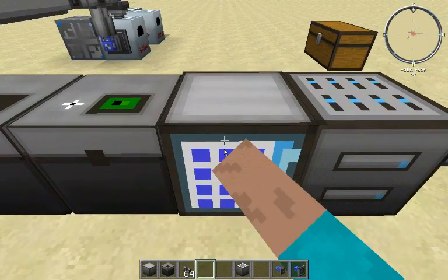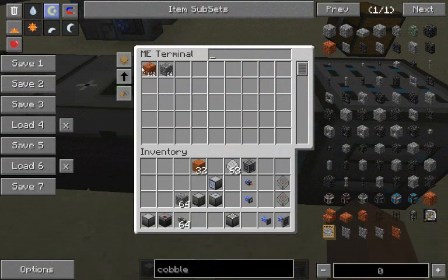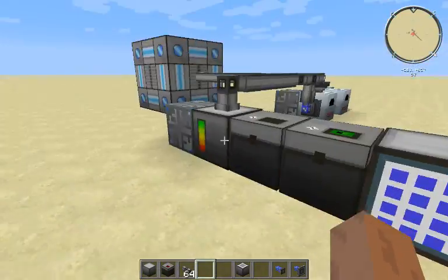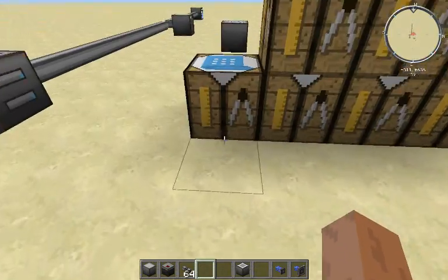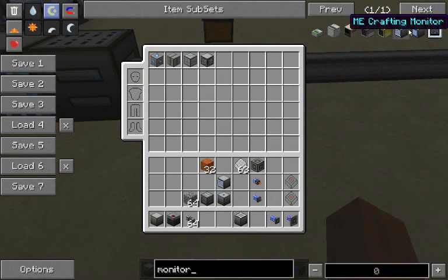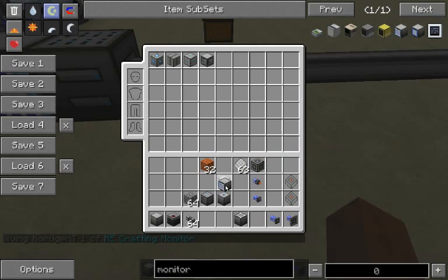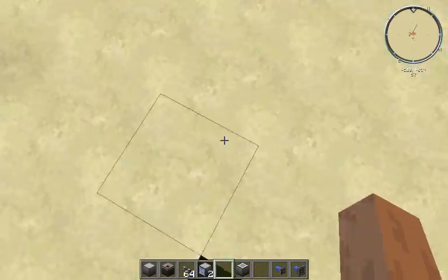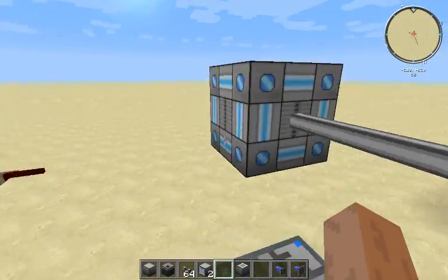When you go over to the access terminal, you'll see that you can now craft redrock brick. Let's craft a stack — you'll notice it crafts relatively quickly, and you can make it even quicker with more crafting CPUs. To know when you're missing items — like the logistics pipes would tell you — you need a crafting monitor. We put a crafting monitor in, and you'll notice there's nothing being crafted right now, so we aren't missing any materials.